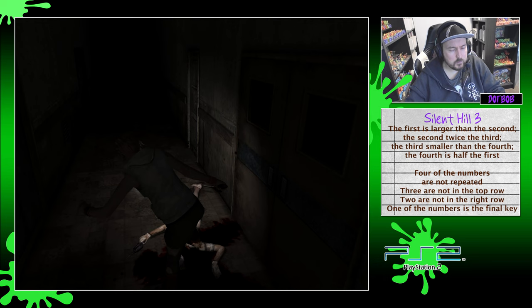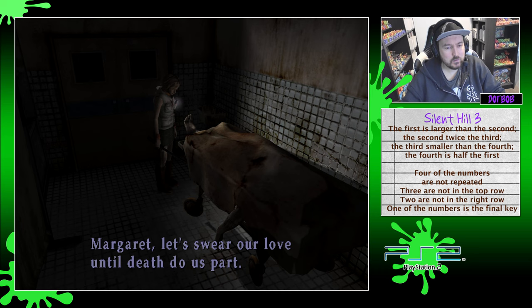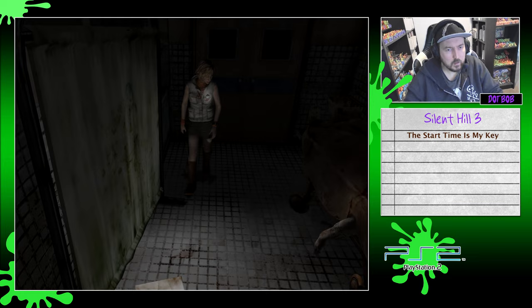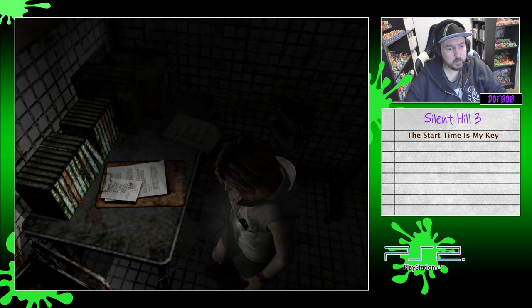The examining room is open — I wasn't expecting that. There's a body! Tattoo on its foot: 'Margaret, let's swear our love until death do us part. The start time is my key.' Is this another puzzle? I've written it down just in case. There's a medical record here — found in poor mental state on hospital grounds and temporarily installed in room M4. So we're going to need to go to room M4, and the start time is going to be something to do with that.